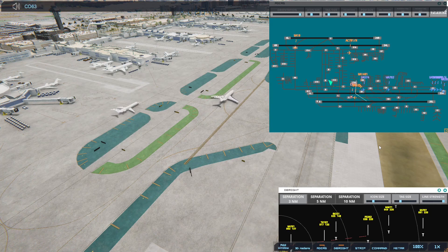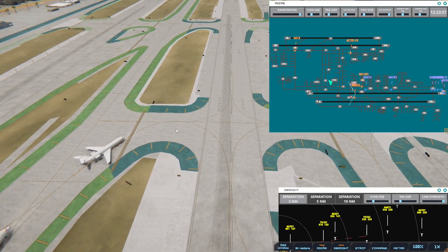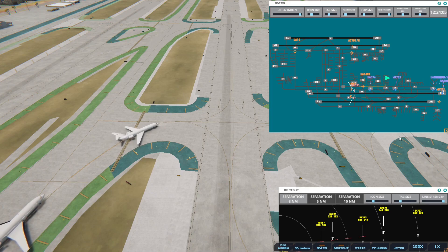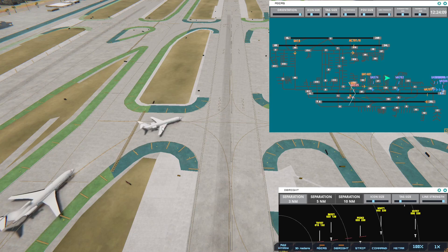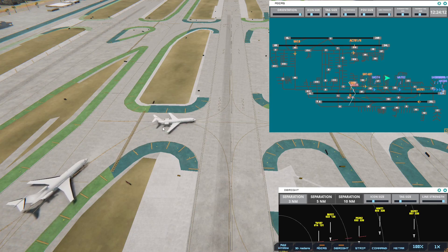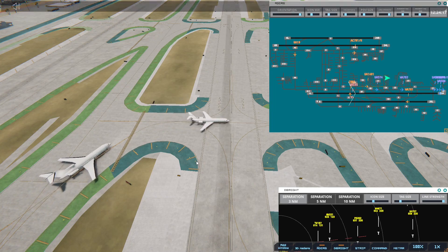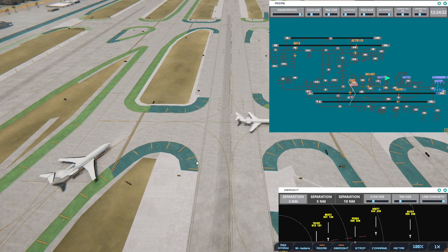Continental 63, cross runway 7 left — we're going to get him across. Los Angeles Tower, Pacific Southwest 262 on final 2-5 left. So we should be pretty good if he stops dancing, because the other plane will start moving. Pacific Southwest 262, runway 25L, cleared to land.